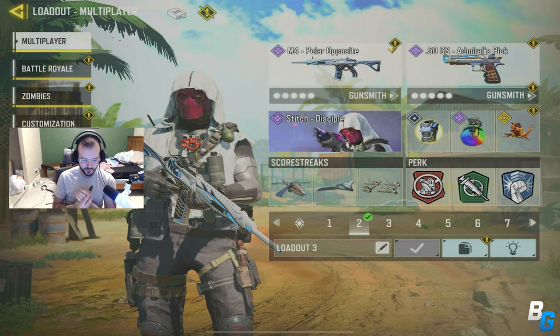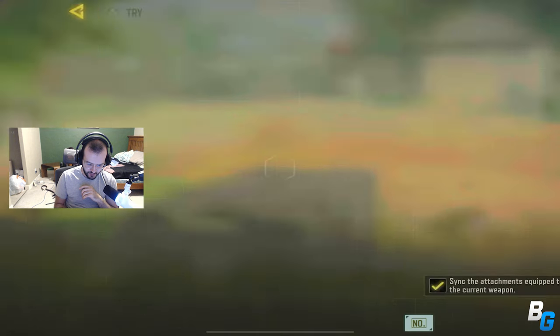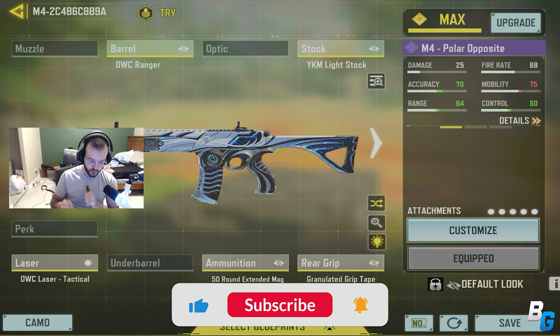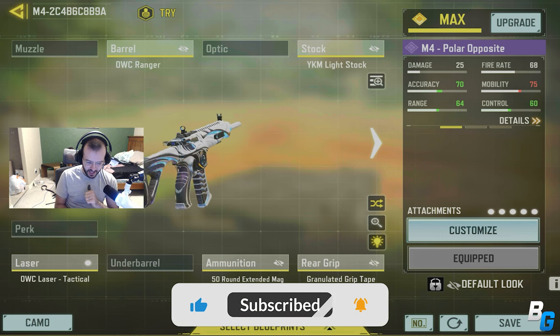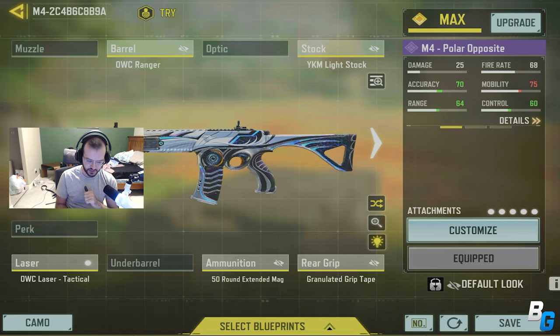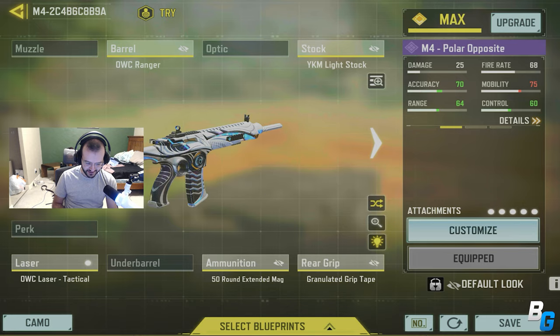Hey guys, what's going on? I'm back with another Call of Duty Mobile video and in today's video we're going to be checking out the Epic M4 Polar Opposite. This is in the lucky draw with the Myth AQQ9 and it is insanely cool — it just looks cool, the iron sight is really good. I ended up getting like 100 plus kills in a 10v10 match, which is pretty fun.